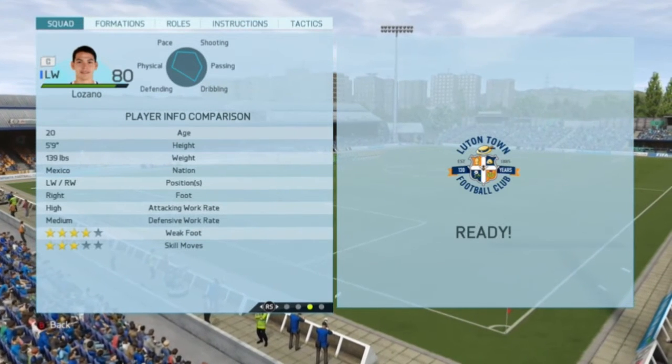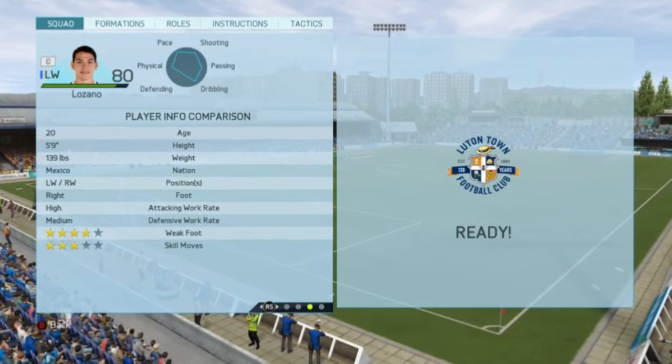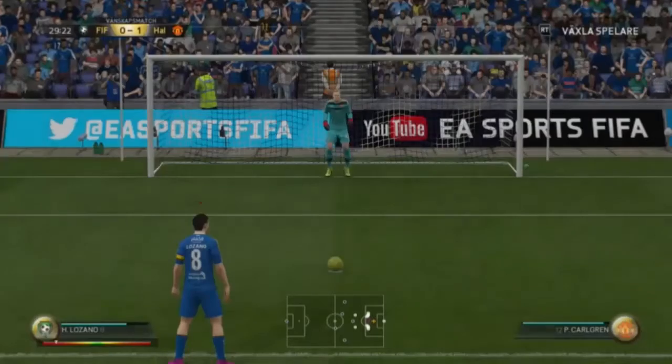He plays left wing and right wing, is right footed with high/medium work rates. His specialties include distance shooter and he has none of the traits.